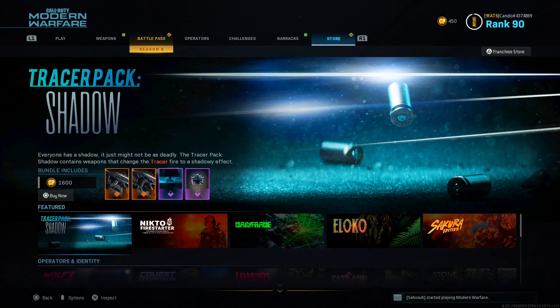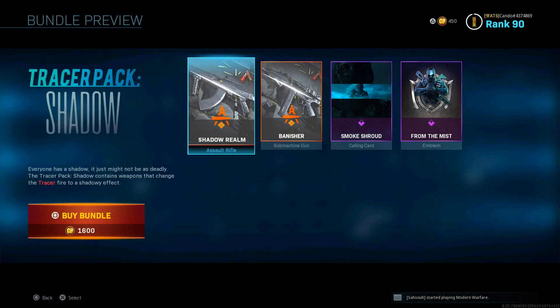Let's talk about the Tracer Pack Shadow, which I made a video earlier about. You're going to see right here — everyone has a shadow, it just might not be as deadly. The Tracer Pack Shadow contains weapons that change the tracer fire to a shadowy effect. Now, if you remember, the Velikin Operator Bundle actually has the dismemberment effect for the shadowy tracer fire bullets. This is the same thing as those shadow tracer fires, except it doesn't have the black and gray dismemberment effect. So you don't get the dismemberment effect, but you do get the shadow tracer rounds, which is really nice.